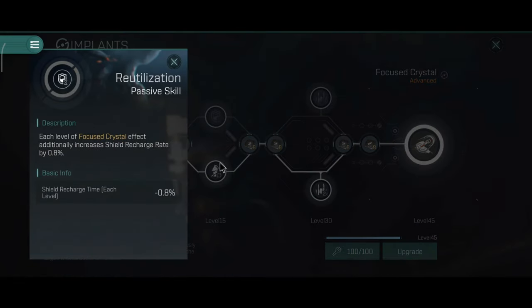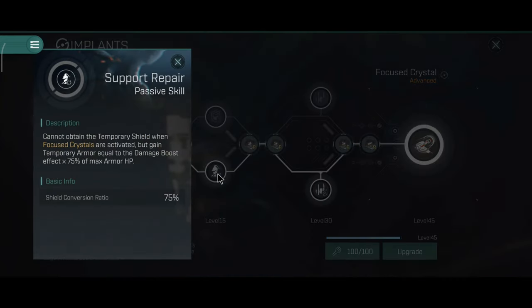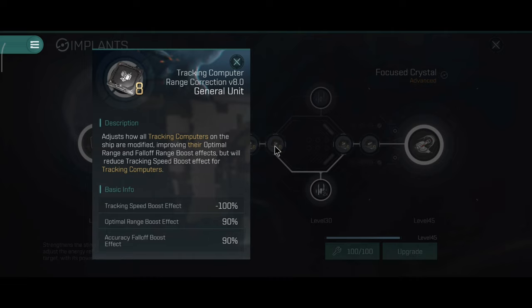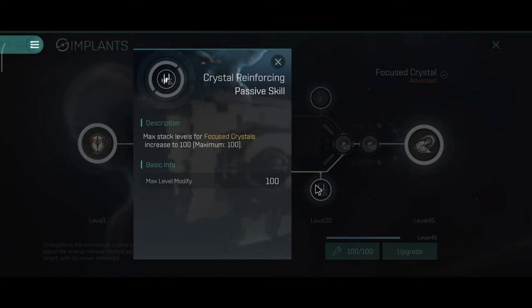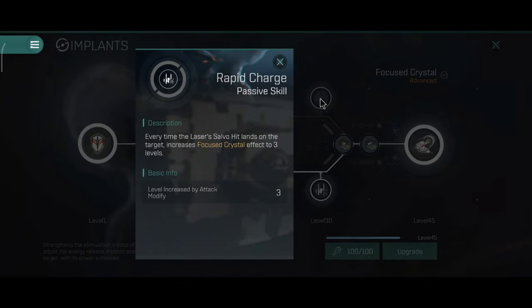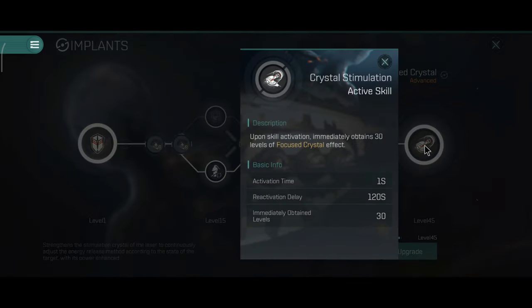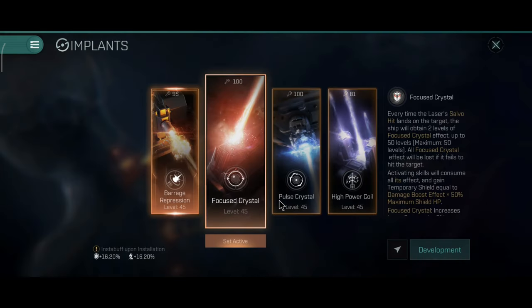At level 15 you can get one of two secondary stats. I did pick the support repair, which improves the shield conversion ratio to 75%. The general units are focused on DPS and armor repair. I did try to make this usable on armor tank ships like the Abaddon, Apocalypse Striker, and in this case the Revelation as well. At level 45, the Crystal Stimulation skill — upon activation — immediately obtains 30 levels of Focused Crystal. Basically, it recharges the implant.